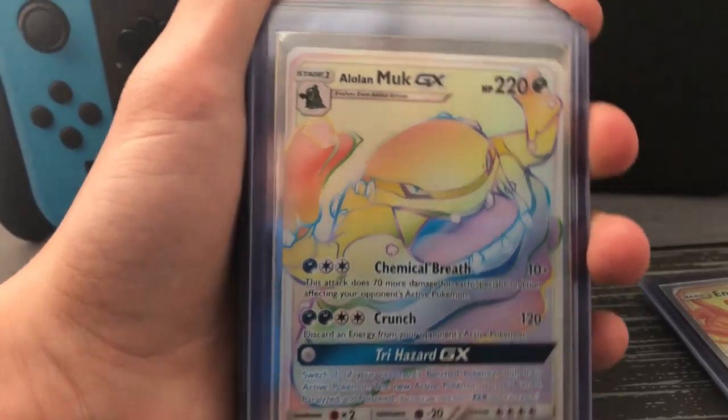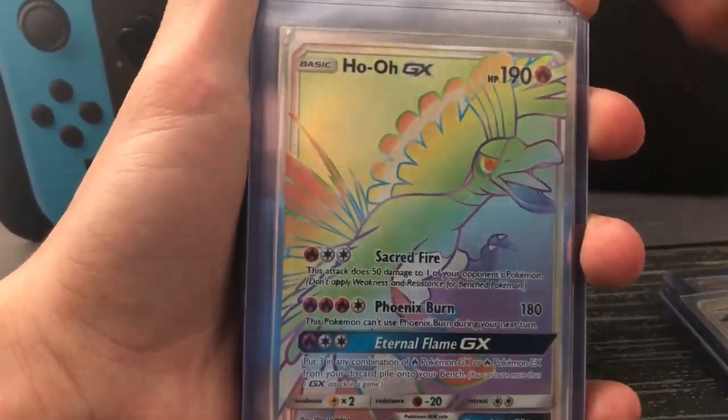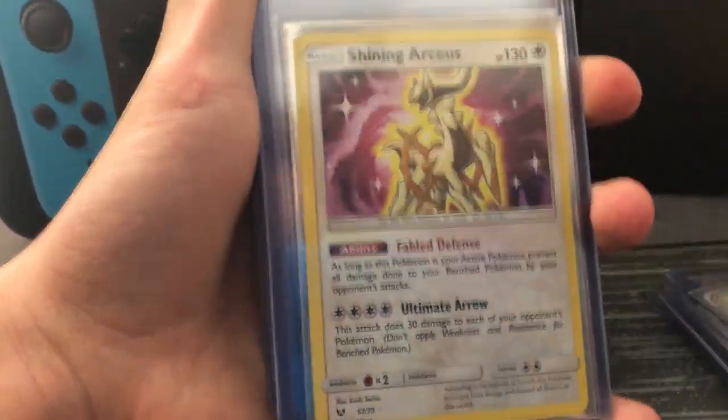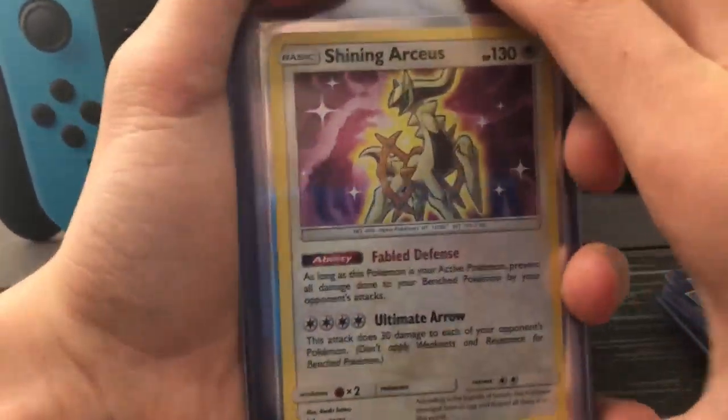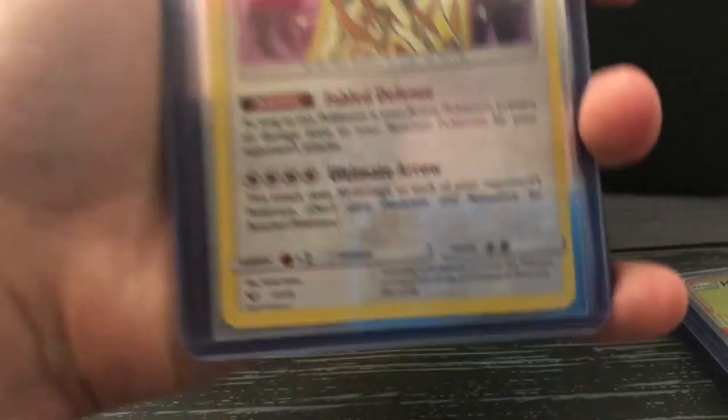That was the best Elite Trainer Box I've ever gotten. And an Alolan Muk GX — I bought that out of the store. Ho-Oh GX from the big box. Shiny Arceus — a shiny god of Pokemon. Like, Arceus, if you haven't read — here, look.